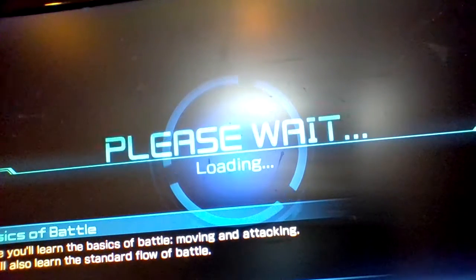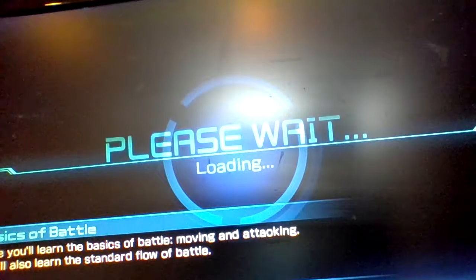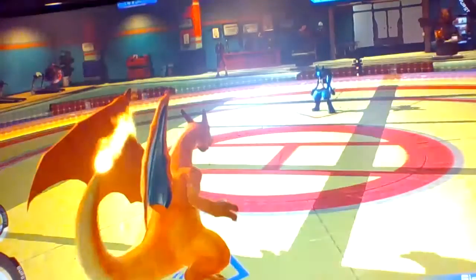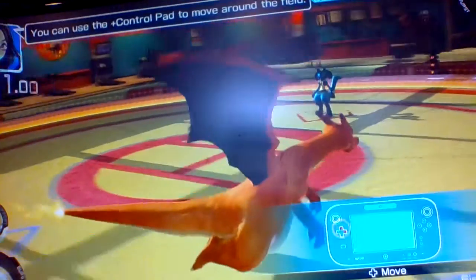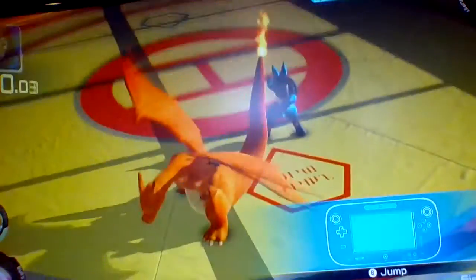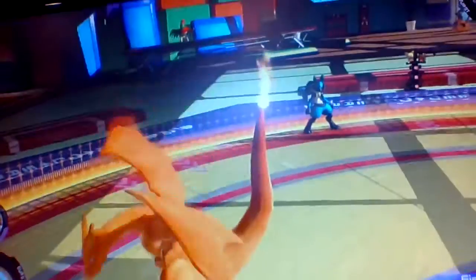You're going with Charizard. You look so cool. Now then, what shall we start with? Moving the Pokémon — alright, I guess we better start. Go ahead and try. You can use the plus control pad to move around the field. You can also jump with the B button, and use the analog stick. Press in the same direction twice. Whoa! Looks like a cat. Okay, let's move on.